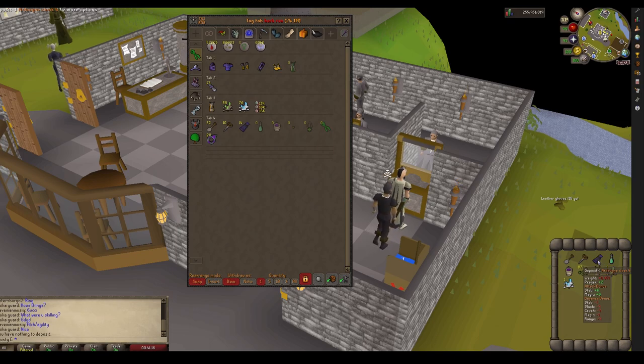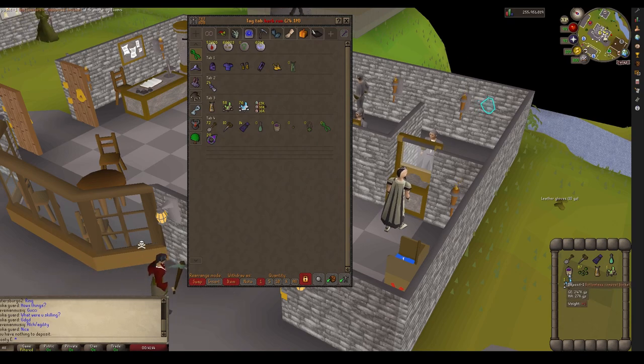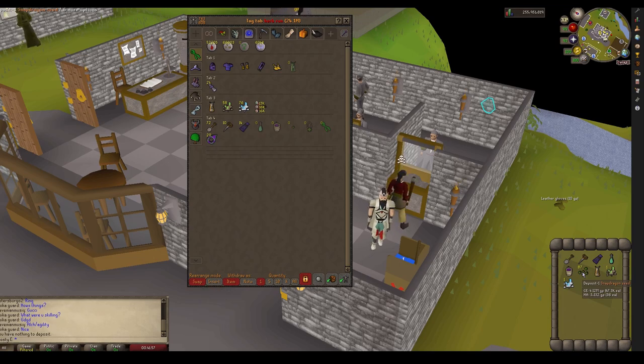The spade is for harvesting, the dibber is for planting, the Ardy cloak is for teleport, ectophial for teleport. The bottomless compost bucket is probably the best option. If you don't want to buy that, you could have compost stored in the tool leprechaun, or use the lunar spell Fertile Soil with runes. If you bring volcanic ash it'll make ultra compost, so that's an alternative.